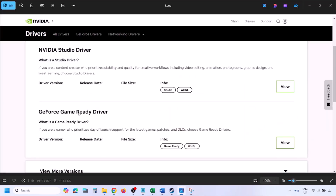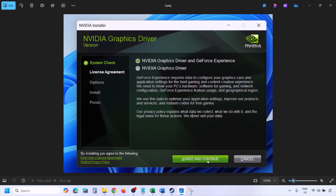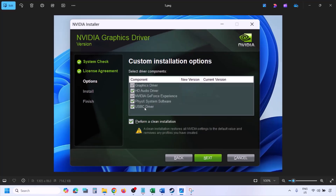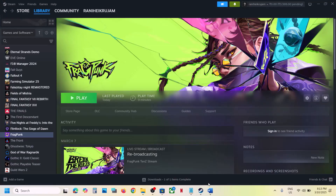Once you click Find you will see the latest GeForce Game Ready driver. Click View, then Download, and let the download complete. Run the exe file, click Agree and Continue, select the Custom option (not Express), click Next, and put a check on Perform a Clean Installation. Click Next, let the installation complete, restart your computer, and then launch the game.